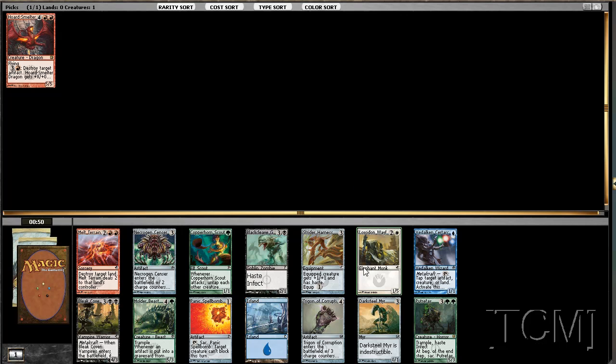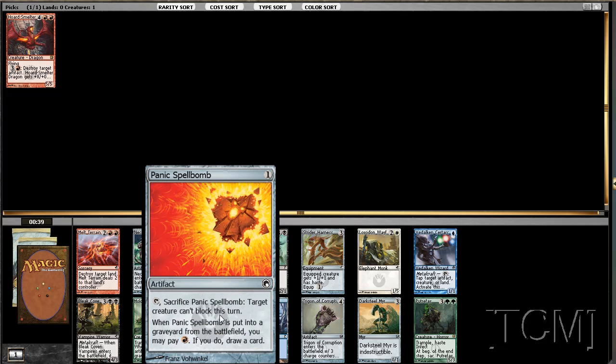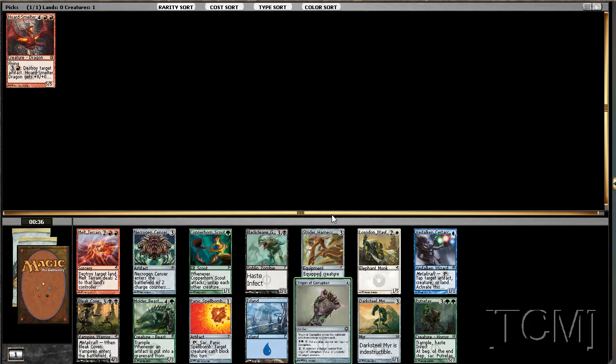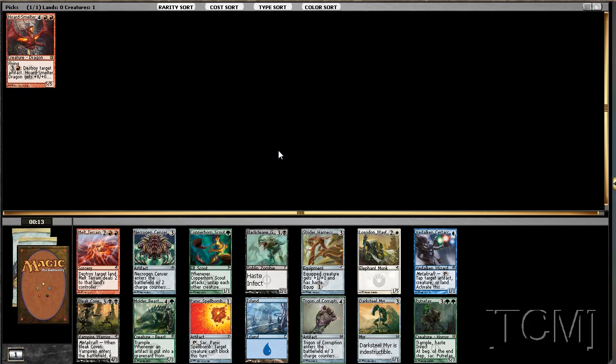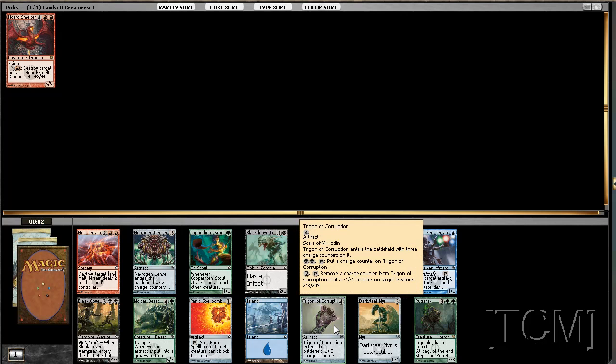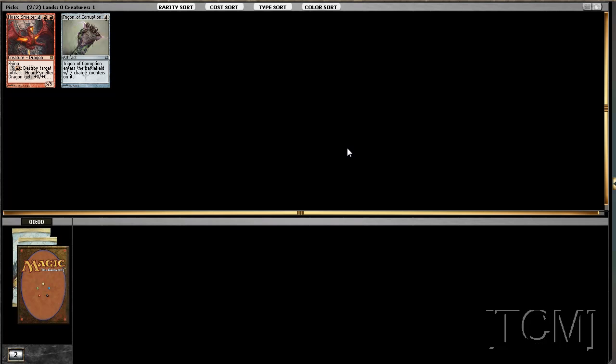There's more infect in this pack, so I don't know — it just seems like we should be playing kind of a control-ish route to get to turn six. This Panic Spellbomb might get us there. If you choose an aggro route this will be more of a control route — I really want to take it, but I think I'm just going to pass on the infect deck. A lot of people want to draft it and I don't want to fight over it. Not a whole lot of good green here. I think it's between the tapper and the Trigon — Trigon of Corruption — and I'm leaning towards the Trigon. Let's take it.